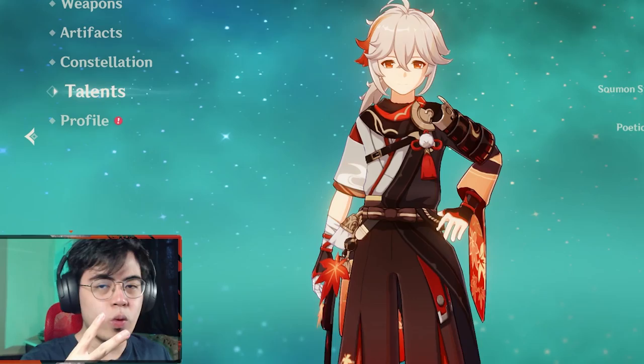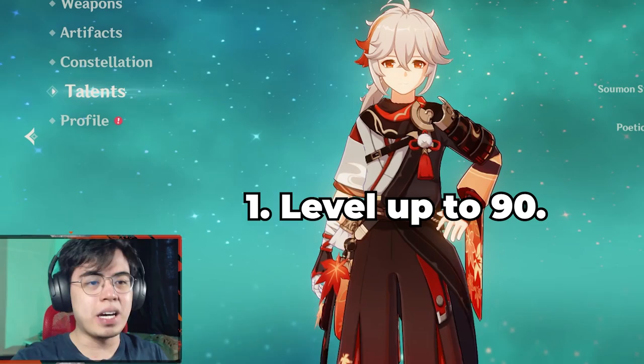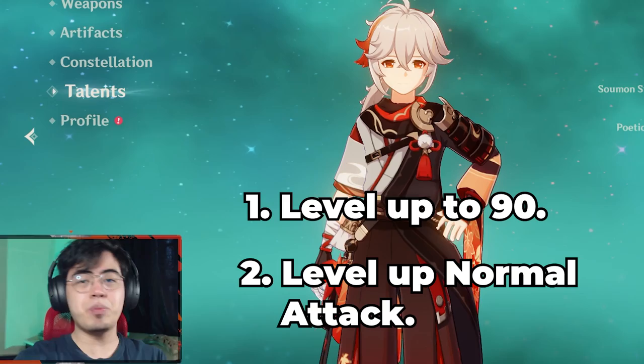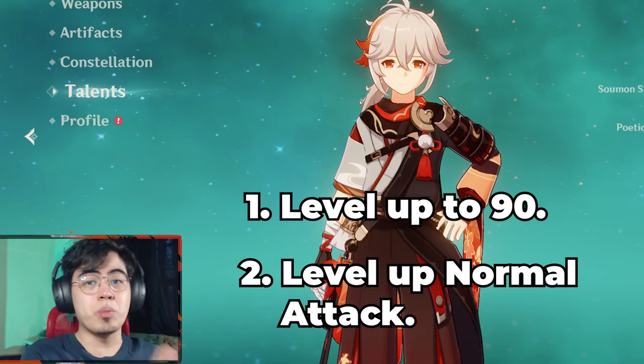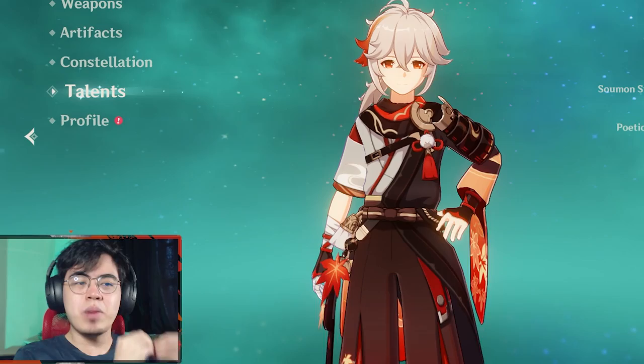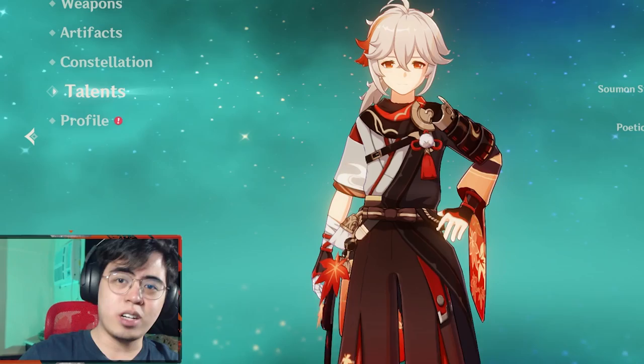There are two things that are important to know when building him. One: even though he is going to be a sub-DPS, you must max him to level 90 as swirl damage scales with level and elemental mastery — and this scaling has been buffed big time. Two: you will still want to level up his normal attack because plunge attack scales with normal attack talent, and you will be doing plunge attacks with Kazuha whenever you use his elemental skill. We'll cover the two ways to build Kazuha: either a triple EM support machine or a sub-DPS build.